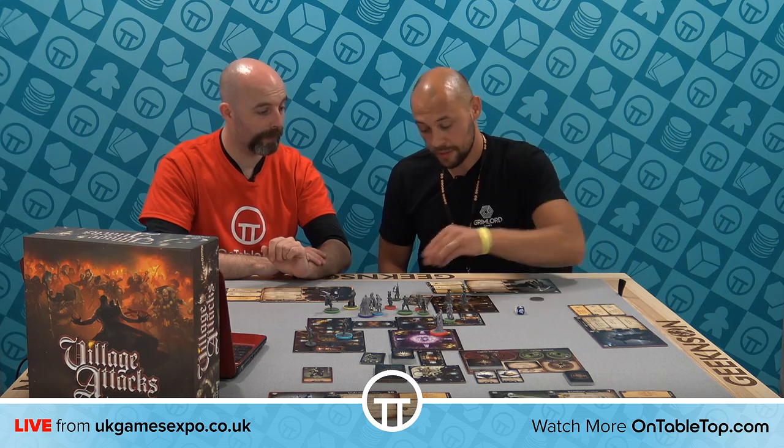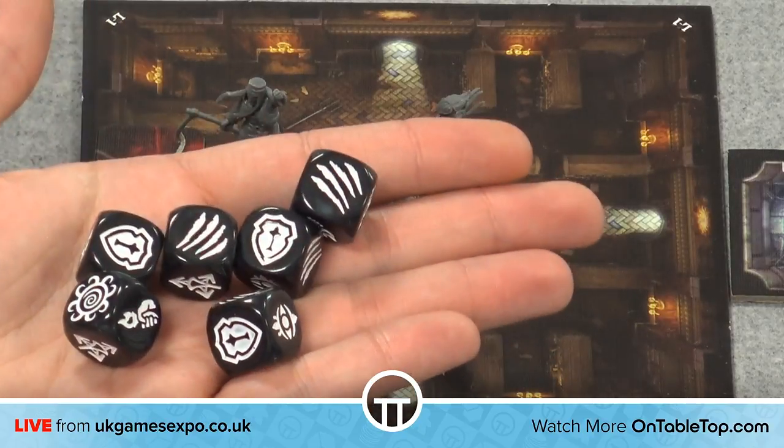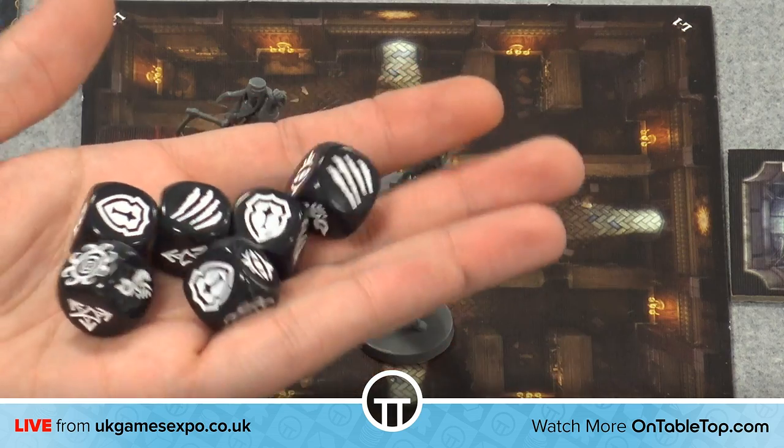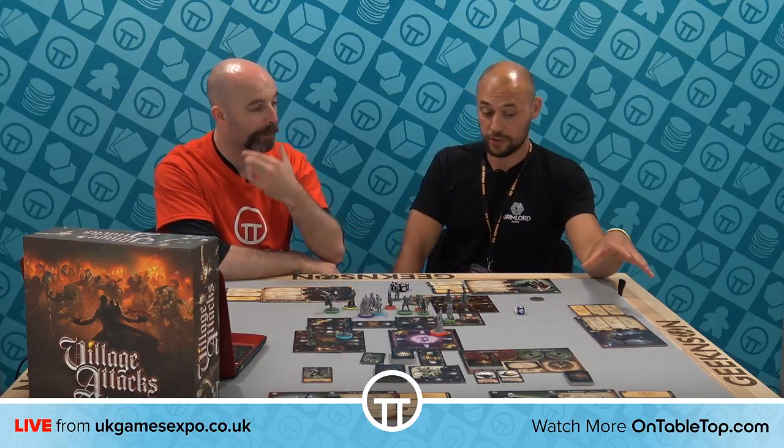An important part of the design was accessibility and speed — we wanted it to feel like it flowed really well. It's a dice-based system; the game comes with custom dice and when it's a player's turn they roll six dice. There are six individual symbols: melee attacks, ranged attacks, defence, and magical abilities. Each character has three abilities, starting with just one. As you level up by slaying villagers and completing objectives, you unlock abilities that change how your character behaves. The Dullahan is very tanky and good at disrupting villagers, while the Lich is a glass cannon — lots of damage but not much health.